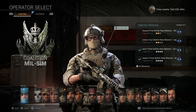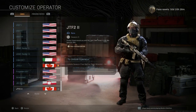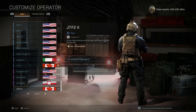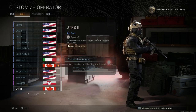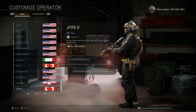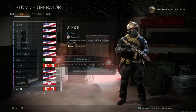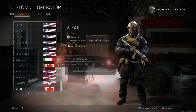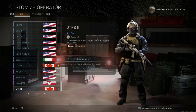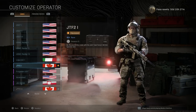The second JTF2 outfit changes the color scheme to black and tan — the same color schema as the Shadow Company operators — while keeping the same exact tactical loadout. You unlock this second outfit by getting two kills using lethal equipment with the milsim operator selected. JTF2 outfit one is definitely my favorite of the two, though overall Otter is still my top pick.